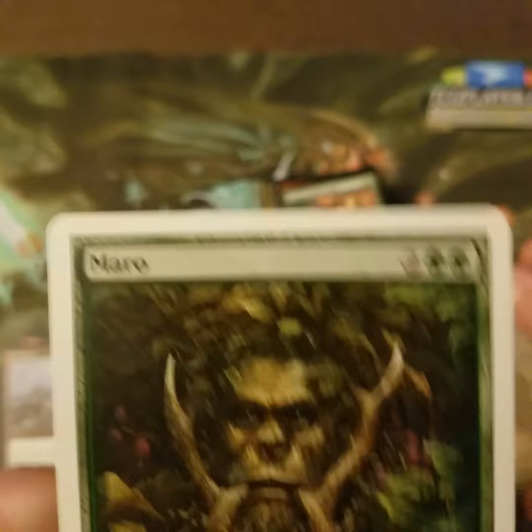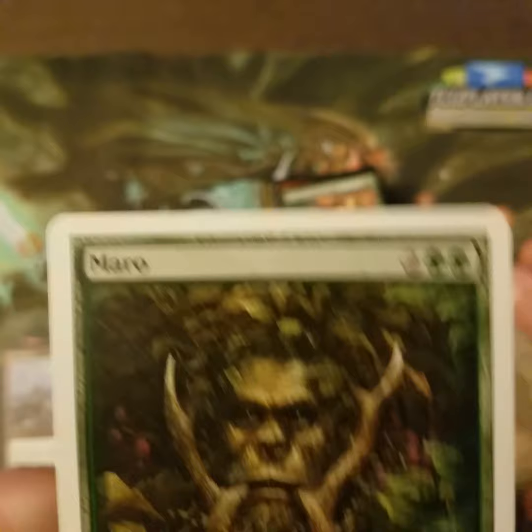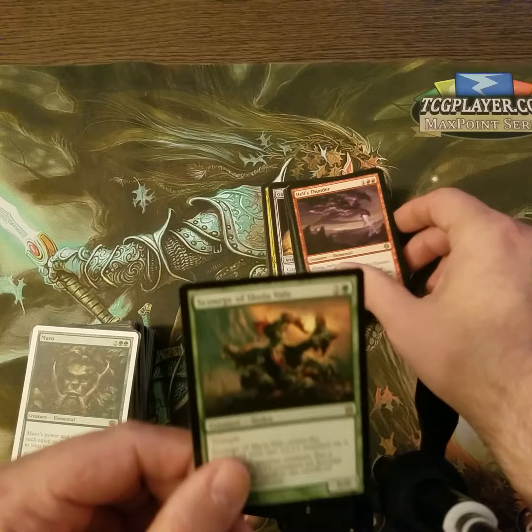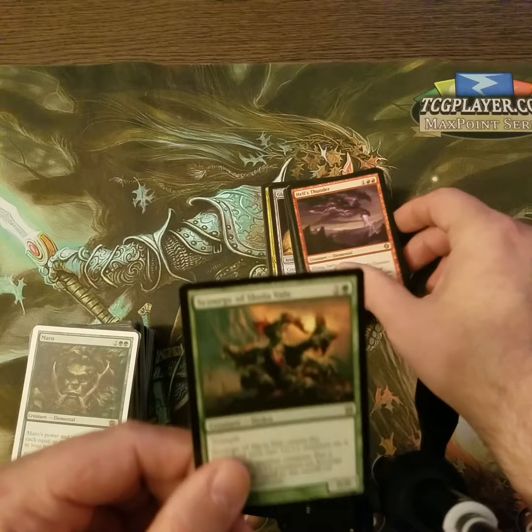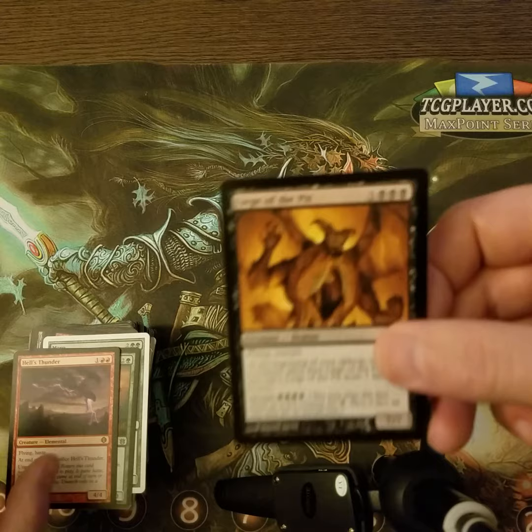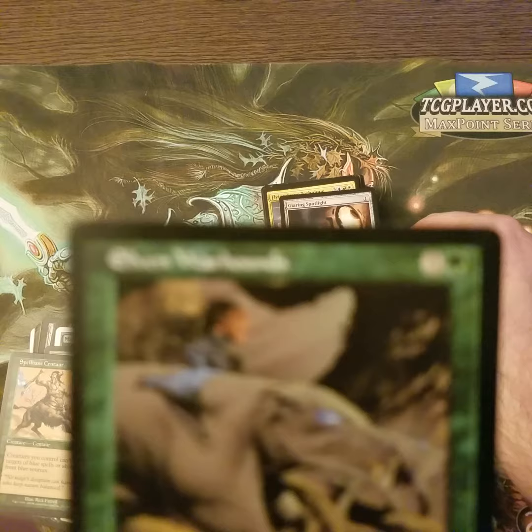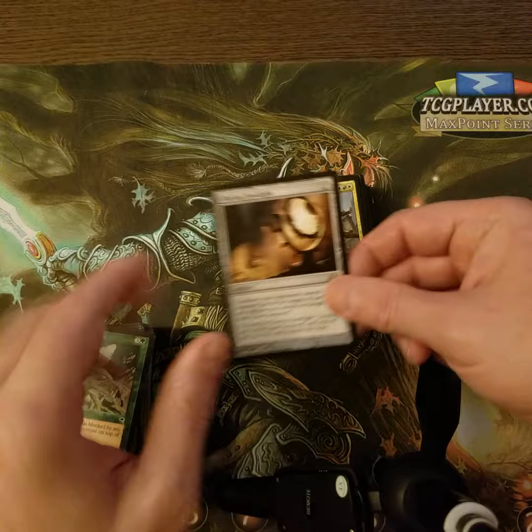Scrap Heap, Morrow — named after you-know-who. Look at those initials, split it in half. Morrow stood for Mark Rosewater, for those of you that didn't know. Scourge of Skola Vale, Hell's Thunder, Leech of the Pit, Spellbane Centaur, Elven Warhounds. I've got to put them up a little bit. Glaring Spotlight, Flying Crane Technique — it's the Karate Kid in card form. Victory's Herald, Charm Breaker Devils.